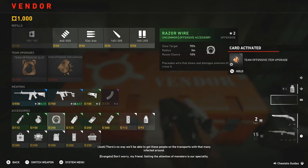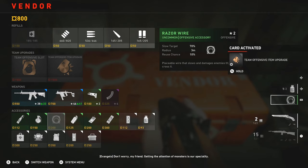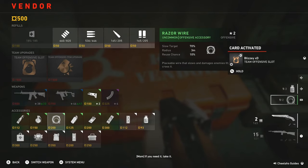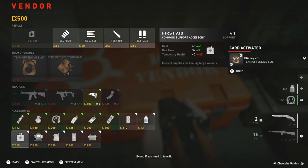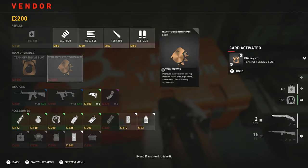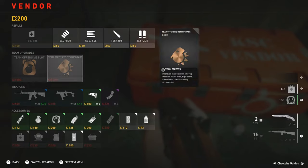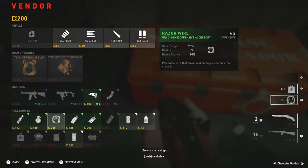If you have the team offensive item upgrade in your vendor, I highly recommend buying that since it improves the quality of all of your utility and it also increases the distance that the razor wire covers, so it's very useful. Also, if you have the team offensive slot upgrade, I'd recommend having your teammate buy that too, since it allows you and your team to carry two razor wires instead of one.